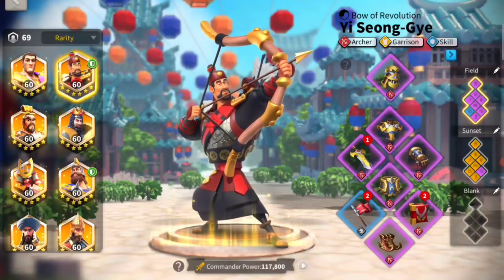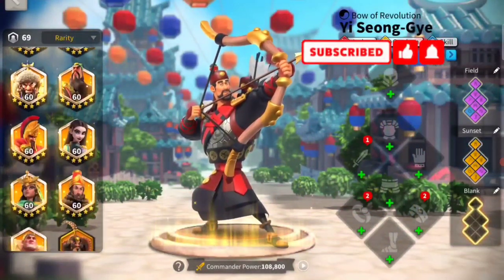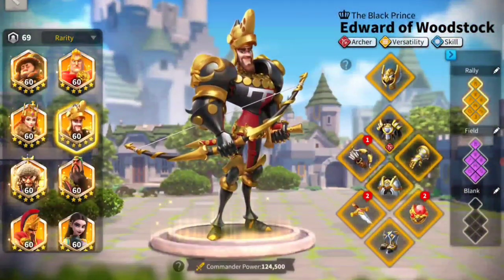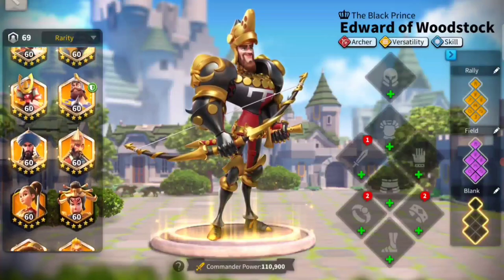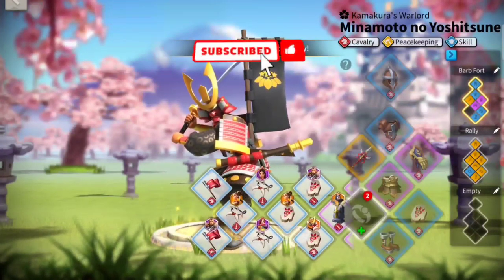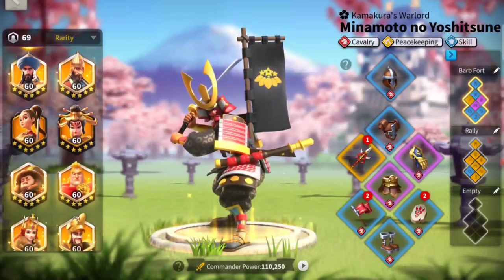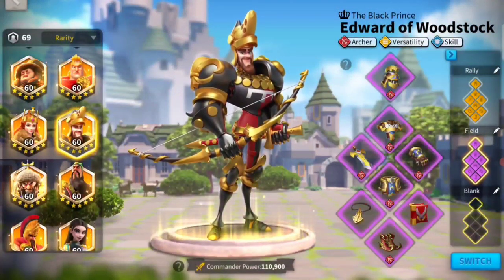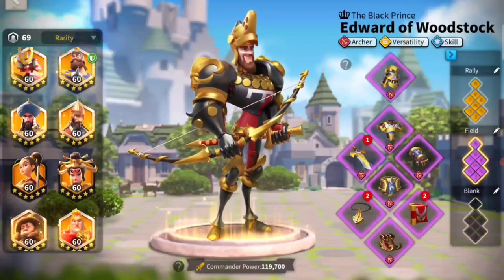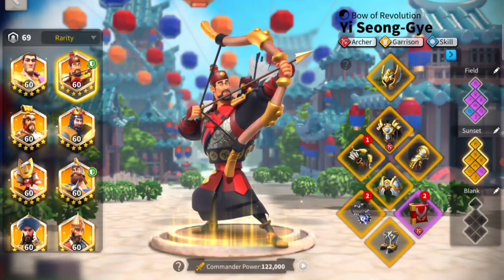Now let's say we did the rally and we are back to peacetime. How do we switch back? We do the same thing — put both commanders on blank. We also need to put the flag 'Call of the Loyal' back on Minamoto. Then we go to Edward and put him on his field costume just like before, and put YSG's Sunset Canyon costume back on. And then everything is back to normal.